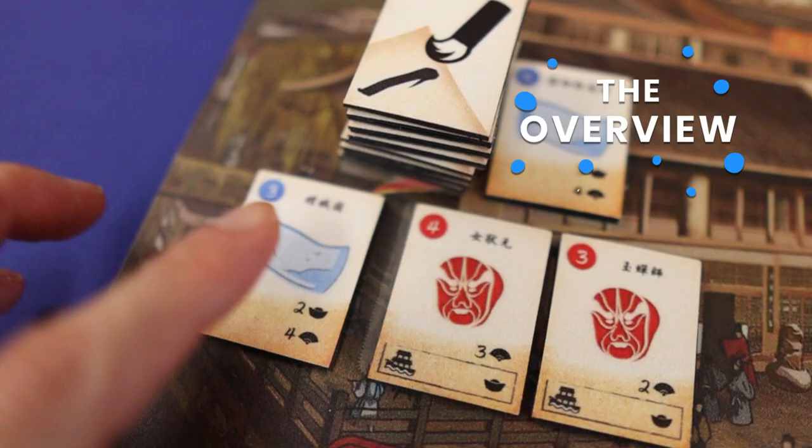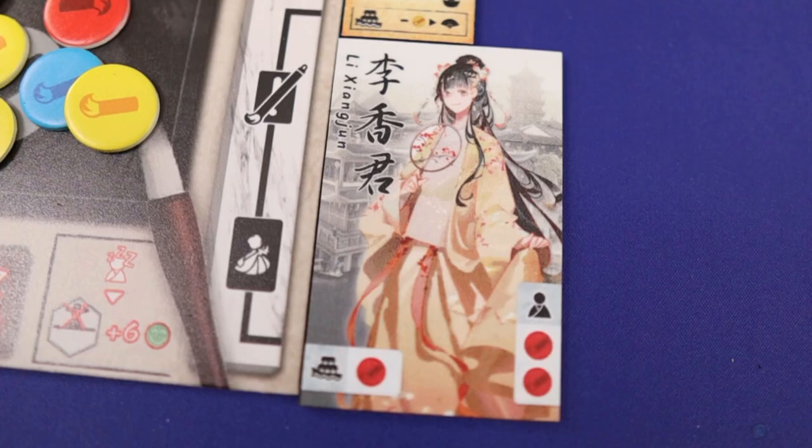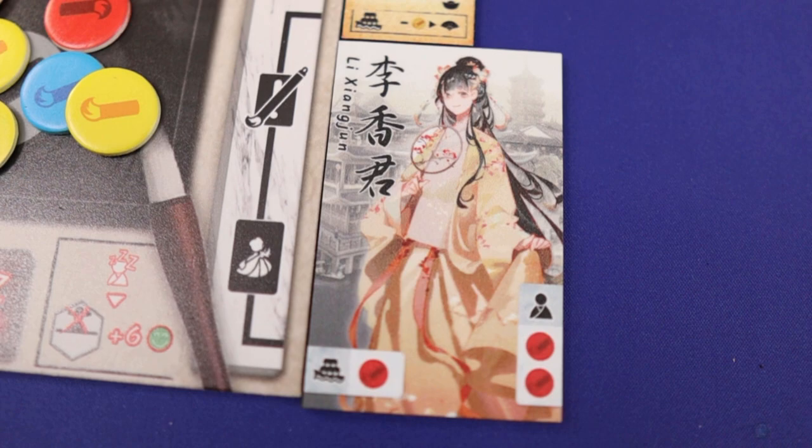The game is of medium to heavy complexity. In Jiangnan Life of Gentry, players are competing to get the most points by getting contract works, publishing their portfolios with the help of their servants and assistants, and also controlling points everyone scores.